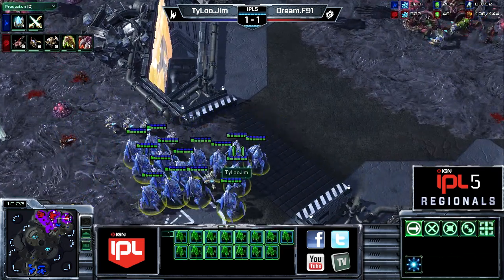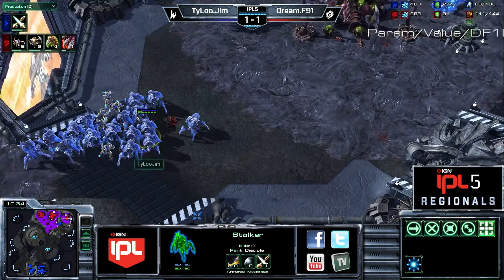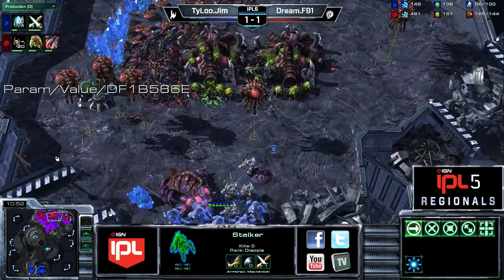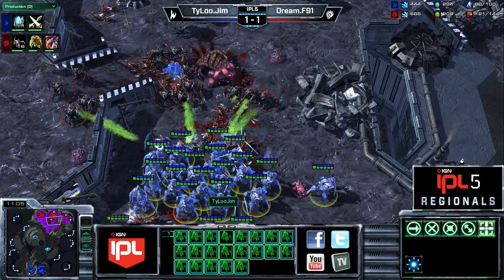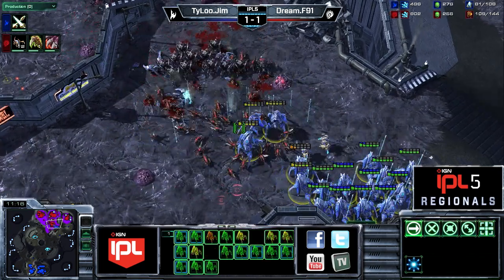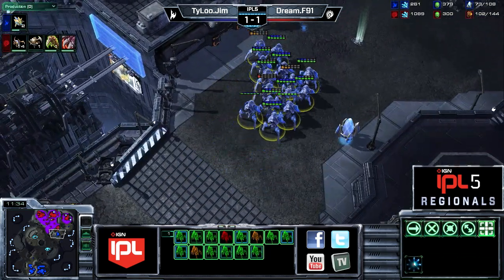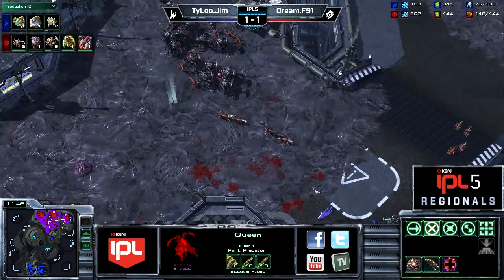F91 is stalling for more units, but Jim's positioning lets him catch reinforcements coming from the third base too. The longer Jim delays though, the stronger F91's defense gets. A queen barely escapes with three health — basically one hit from anything, even a neutral critter. Jim is working his blink but loses a couple of stalkers and gets surrounded, sacrificing his zealots. Jim has no sentries in this army — an odd composition. Without sentries, F91 really just needs roaches plus zerglings, and in this case that's going to work out well.